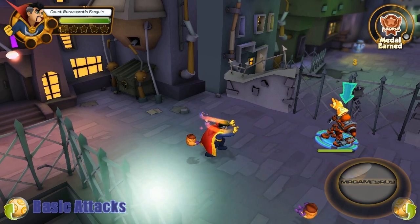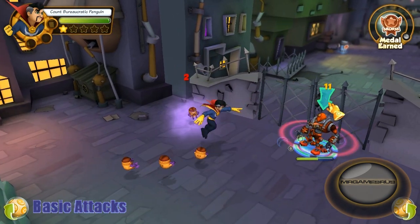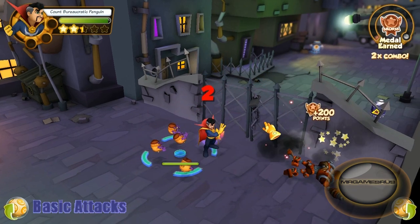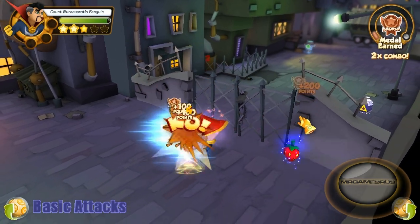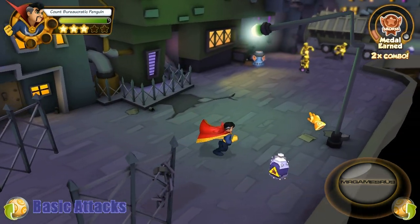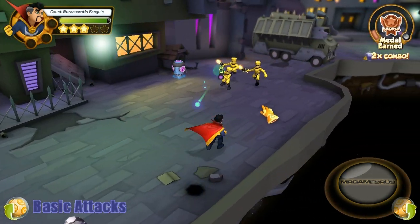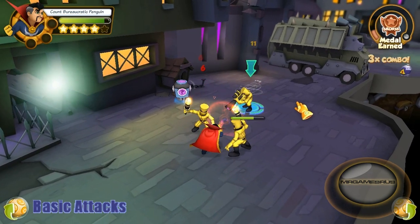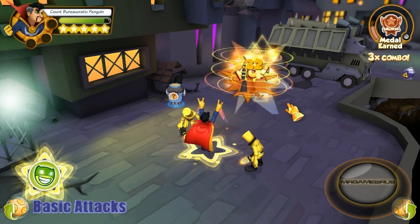His third basic attack: he uses a magical hammer on an enemy's head, stunning them. And then his fourth basic attack: he shoots out a wave of energy in front of him — this attack can hit more than one enemy and stun them. And his fifth basic attack: he shoots out a magical blast from below the enemy, knocking them into the air.